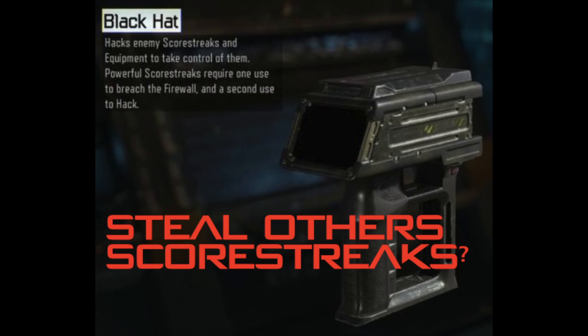Welcome back, today we're going to take a look at the Black Hat score streak stealer. The Black Hat is a great way to steal any equipment, and you can also steal others' score streaks. All you have to do is point it up at the sky — if you see a score streak in the air, you can go and take it, you can hack it, and then you can make it yours. Here's some gameplay footage I'm going to show on the screen right now.